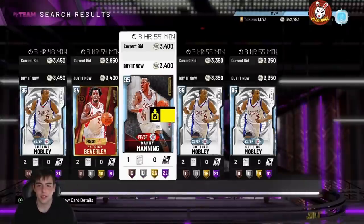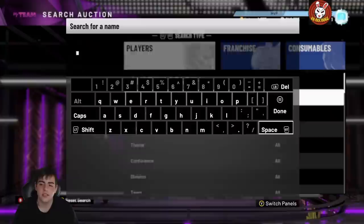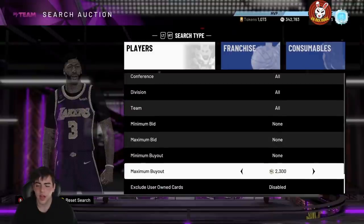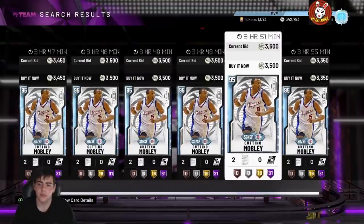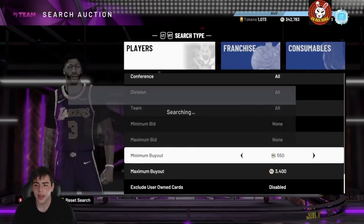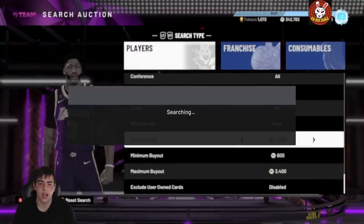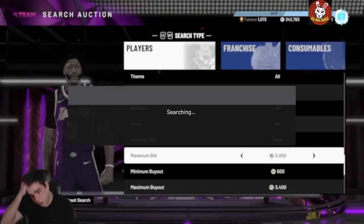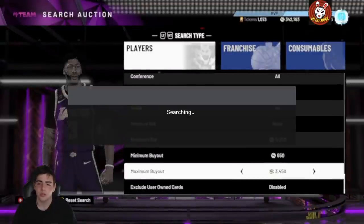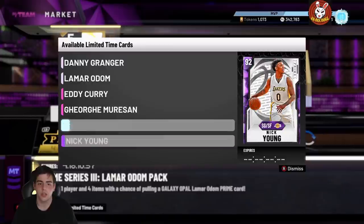So we're gonna start off with this investment right here — Cuttino Mobley. Why is this a freaking insane investment? Simply, diamonds always hold their value at 4K. His value's at 3,400, he's under 4K. If you get him for 3K you're gonna make 700 MT — that's only a 4,000 MT investment. I think he has a chance to go to 5K if you wait, because Cuttino Mobley will probably not be in packs for a really long time. He's only in the second Prime set, and Super Packs are far away — we probably have another two Prime content drops before Super Packs. Cuttino Mobley is definitely a really good investment.